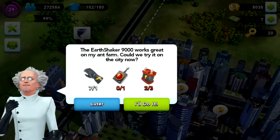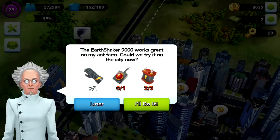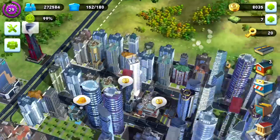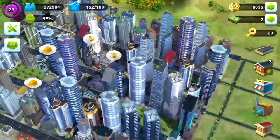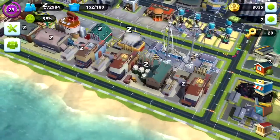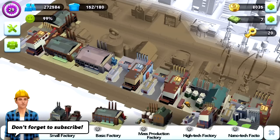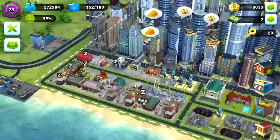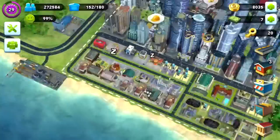We've got another disaster challenge available but we're not able to do it because we haven't got the items. The Earthshaker 9000 works great on my ant farm — could we try it on the city now? So I'm guessing that's an earthquake. You can get UFO attacks, meteor attacks, and earthquakes — I'm not sure what else there is. I've actually upgraded most of my factories; I've got four high tech factories and still a couple of basic ones that I want to get upgraded. I'm earning a lot of simoleons so hopefully I can upgrade the factories all to the max and constantly churn out goods.